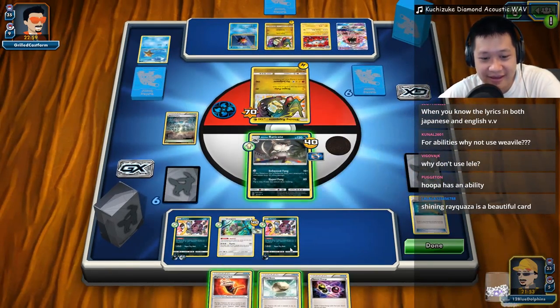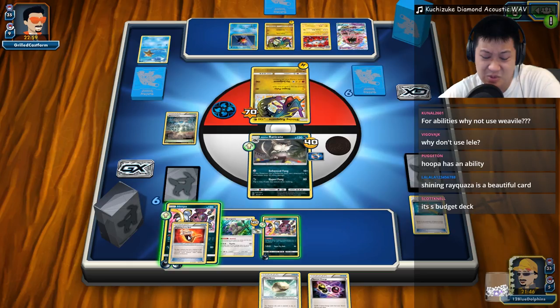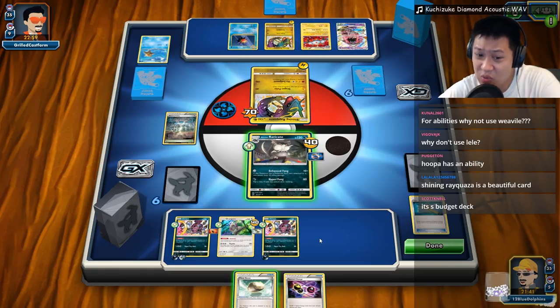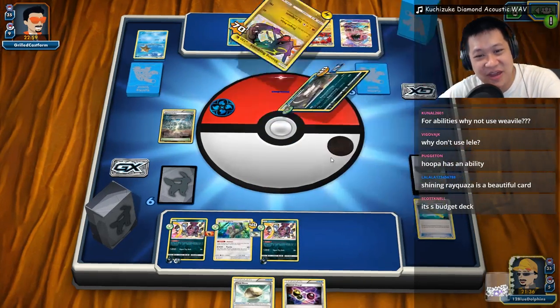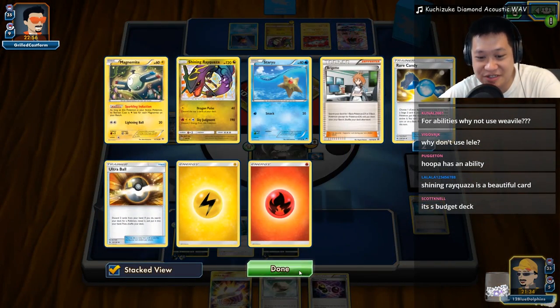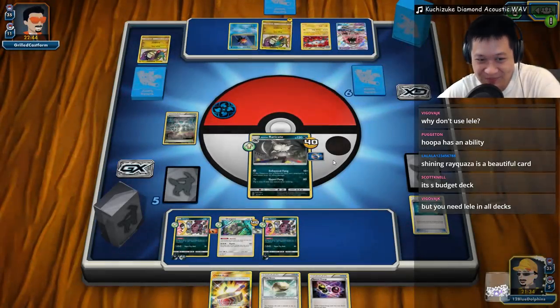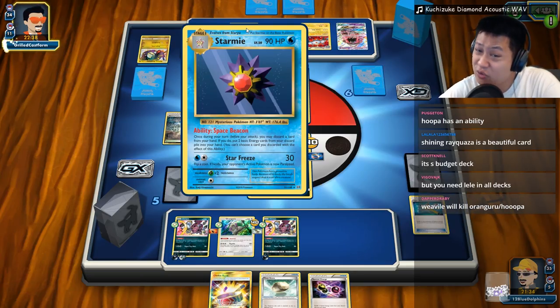I shrunk my hand. Fighting Fury Belt on Hoopa — not that you'll live from that attack, but we'll save it. Let's shrink my hand more — if he draws N, I don't want it back. I'll hold the Float Stone; Hoopa doesn't need to retreat right now. Enhance Fang finishes off that Rayquaza! He could get energies back — these five energies — so this is pretty much ready to take down Raticate next turn. Raticate, this is the end of you: 190 damage from this. We really want to hunt the back line.